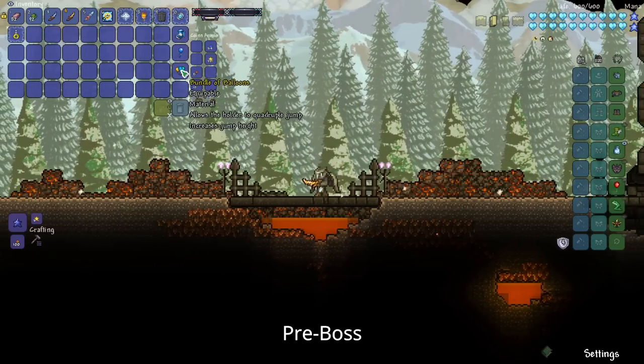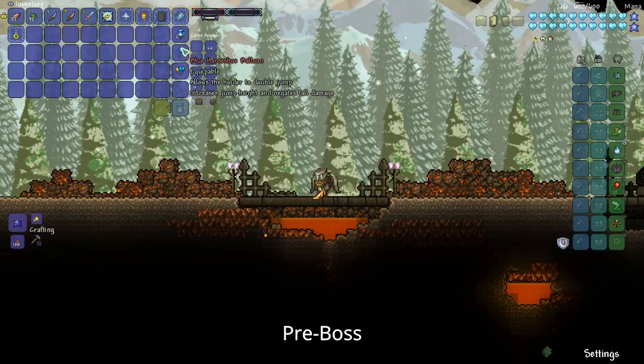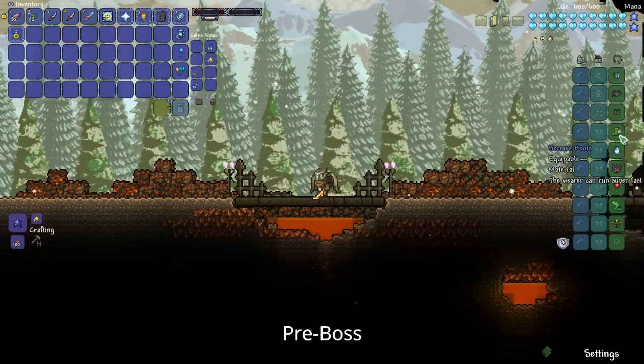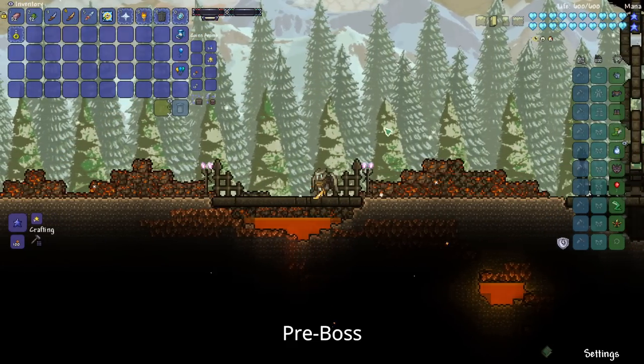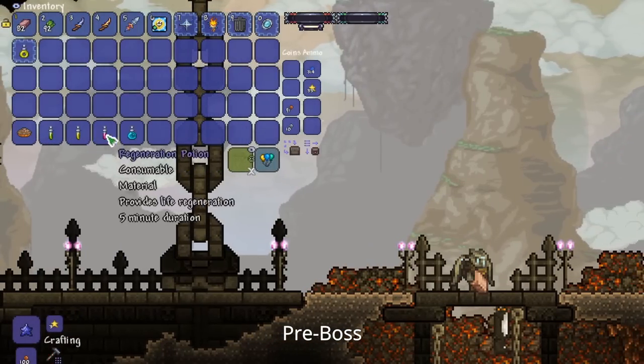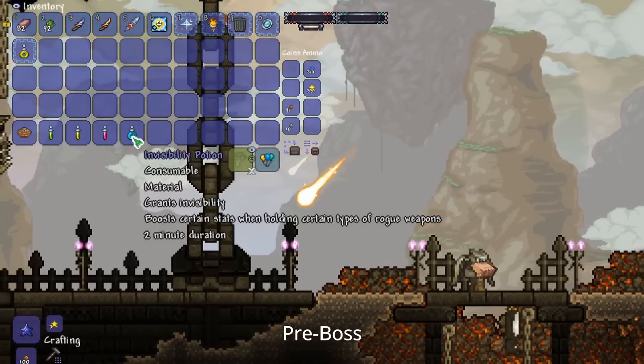If you can get the Goblin Tinkerer, you'll be able to get Bundles of Balloons, upgrade to a Blue Horseshoe Balloon, or get Frostbark Boots. But you'll be fine with Hermes Boots and a Cloud in a Bottle. Before fighting your first boss, it's good to get a few buffs like Well-Fed, Swiftness, Iron Skin, Regeneration, and even Invisibility, since that does help the Rogue class.